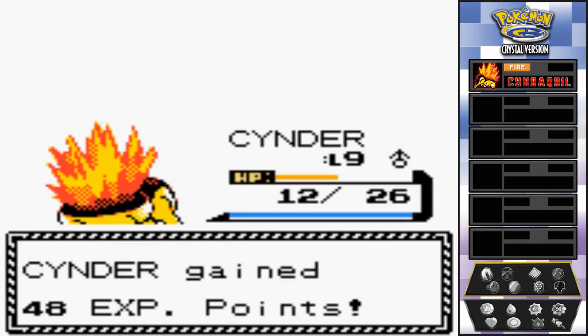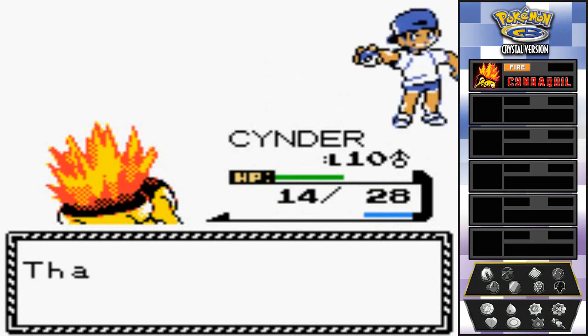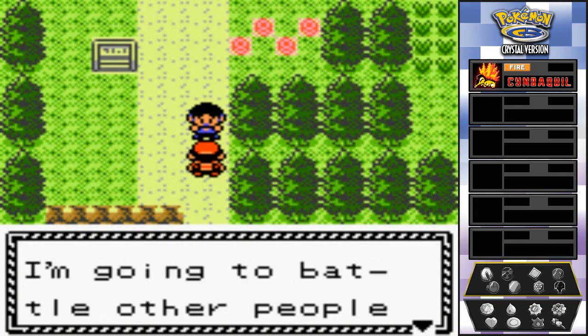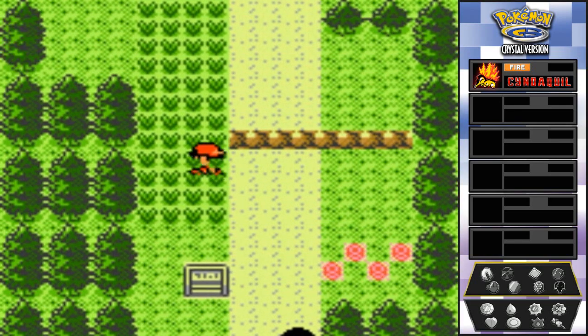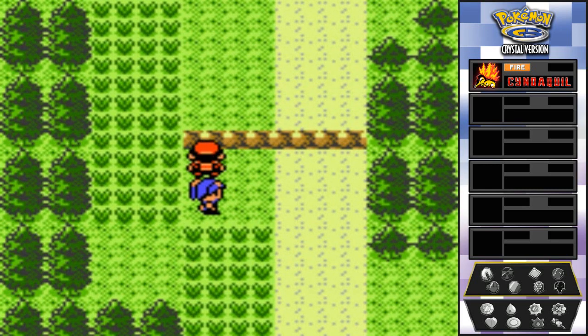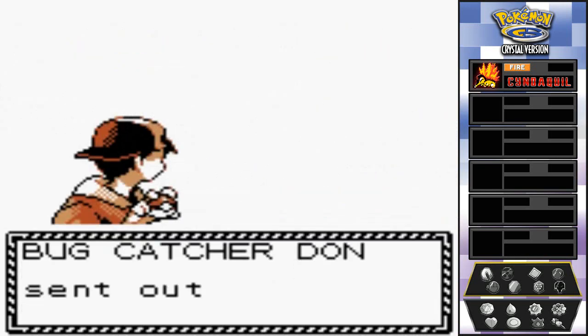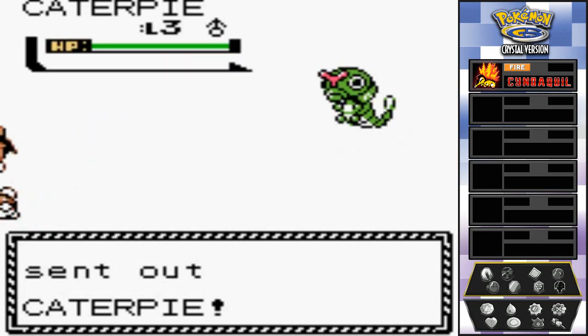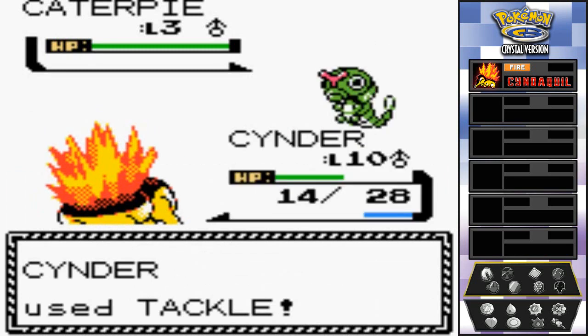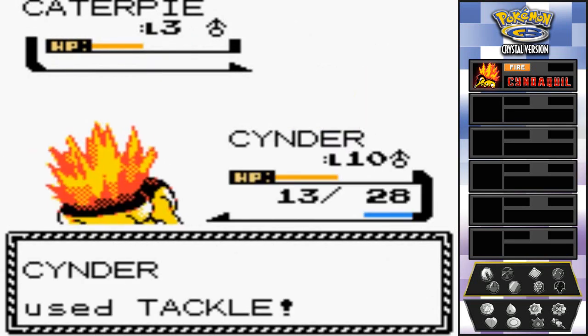Look at that — level ten! And still no new move. Screw you Generation Two. Moving on — if you look a trainer in the eyes, prepare to battle. A Bug Catcher appears with a Caterpie. It would be really nice to have Ember right now but we can wait. The tackle attack hits for one HP at a time but we get through it. Eventually I'll be capturing my next Pokémon.